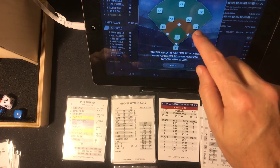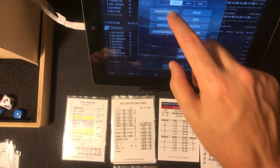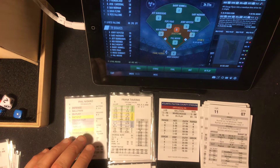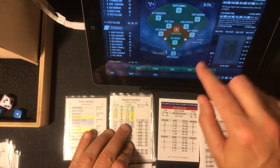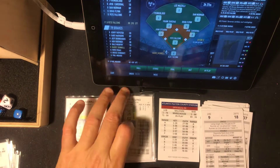And that's a sacrifice hit — catcher to the second baseman covering, and moving over to second is Flynn. So it's 2-4. Now we have Frankie Tavares — 7, tough. Tough 18 — that's a strikeout. Tavares down swinging. That retires the side.